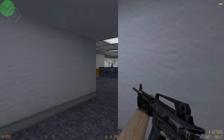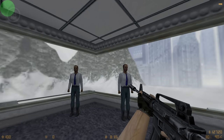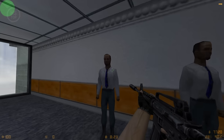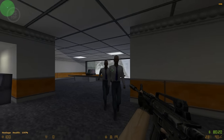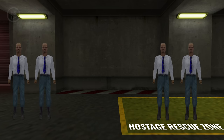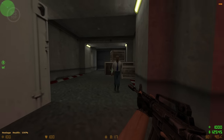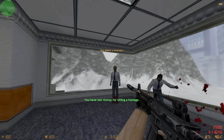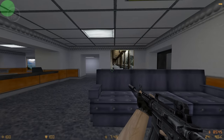As the Counter-Strike series has evolved, the hostage mechanics have changed a lot. In CS 1.6, you could kill the hostages but would get a money penalty. To rescue them, you had to ask them to follow you. To win the round, you had to bring all hostages to the CT spawn, or at least half if any were dead. Interestingly, if you bring half to the CT spawn and then go back and kill the remaining two, you would still win the round.